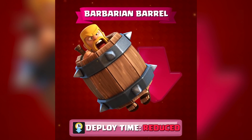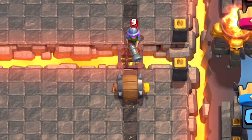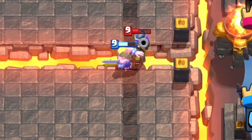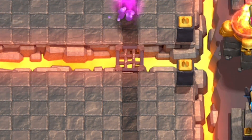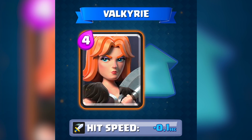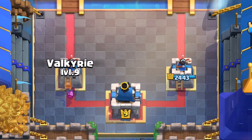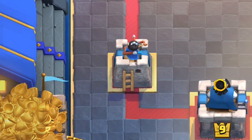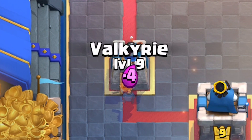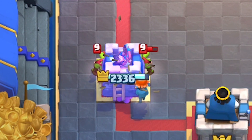The barbarian barrel got buffed and buffed and buffed, then nerfed, and that still wasn't enough. They're toning it down a slight bit and reverting half of the buff by meeting halfway with its spawn time, reducing it by 0.15 seconds — it's still gonna get two shots in the tower. After buffing and nerfing the Valkyrie for the past three years, they overdid the last nerf and she fell down. They're increasing her attack speed by 0.1 seconds, though this is still not enough to completely counter the goblin barrel.